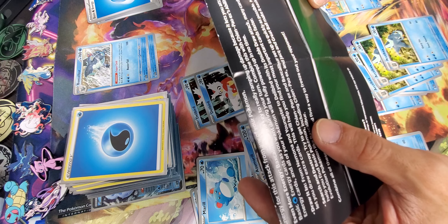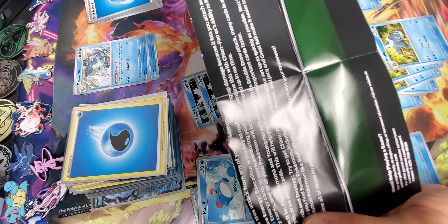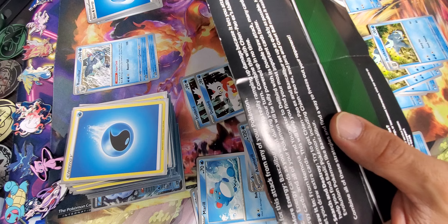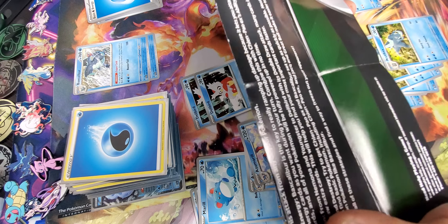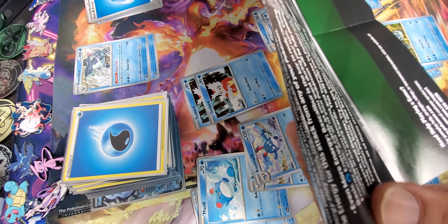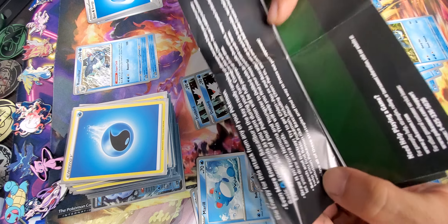Try to get Shempao EX and Baxcalibur set up as quickly as possible. Nest Balls can help you find your basic Pokemon, and Great Balls make it easier to locate evolutionary Pokemon like Baxcalibur. Combine all of these strategies and find a way to freeze out your opponent.